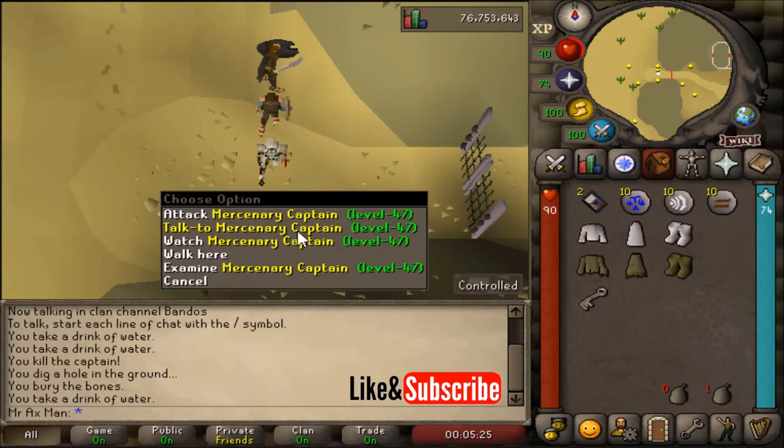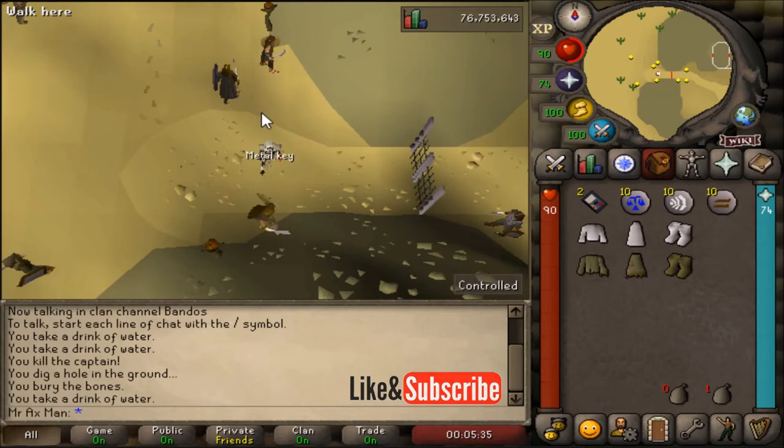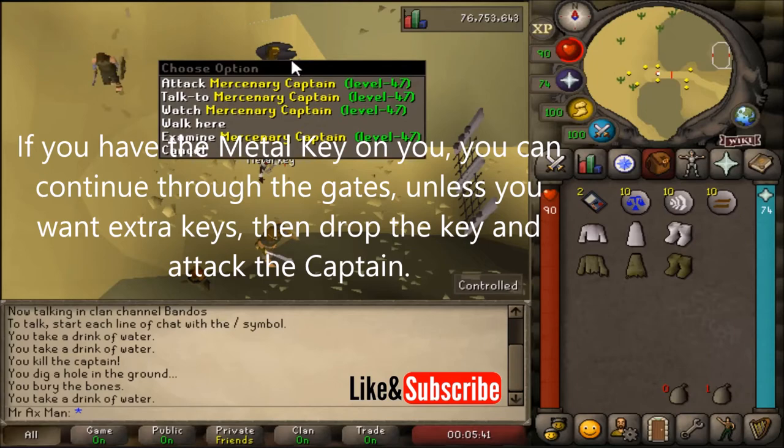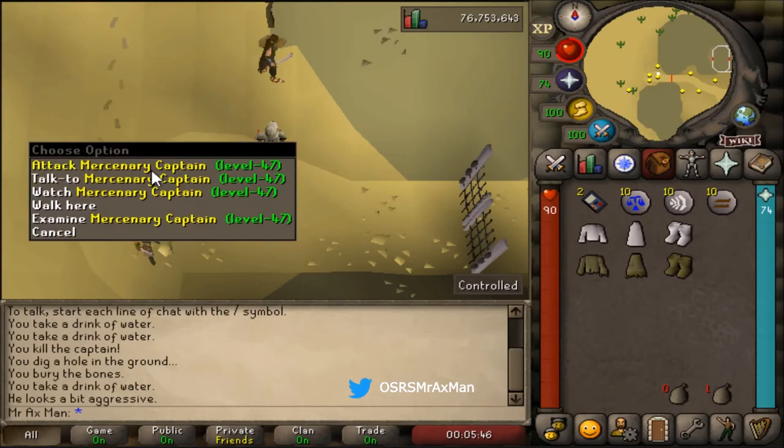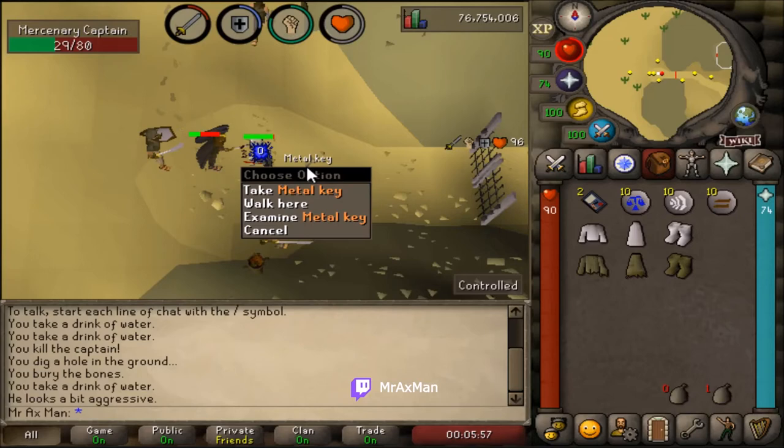If you've already completed the quest, you can only get one key at a time — I have one on my key ring and didn't get a second one. So if you have the metal key in your inventory, make sure to drop it first, then go ahead and attack the mercenary captain. You can see there's a metal key attached to his belt. I'm going to attack him now since I've completed the Tourist Trap quest, so he will drop the key for me. Once you kill the captain, regardless of whether you're on the quest or post-quest, he'll always drop the key.